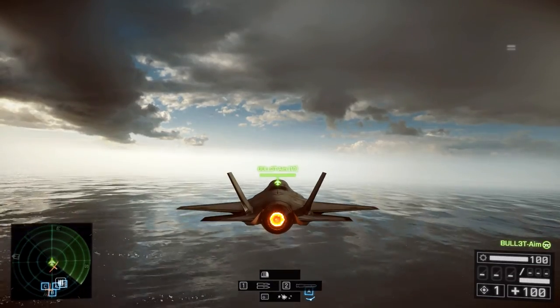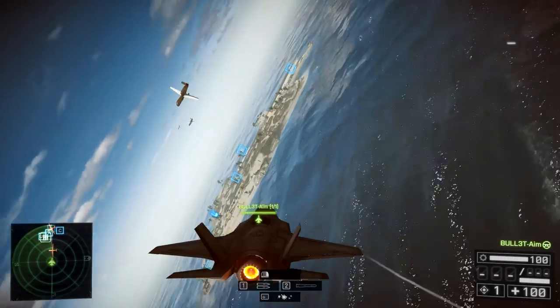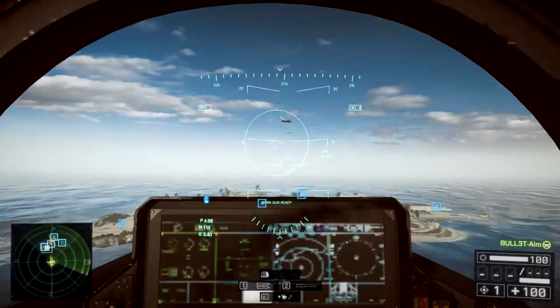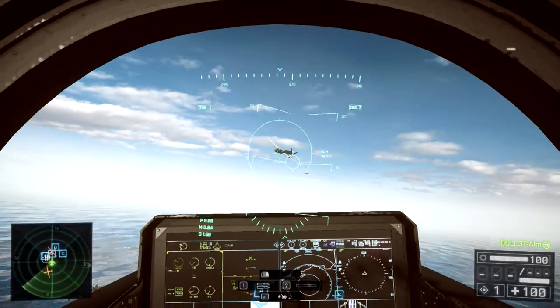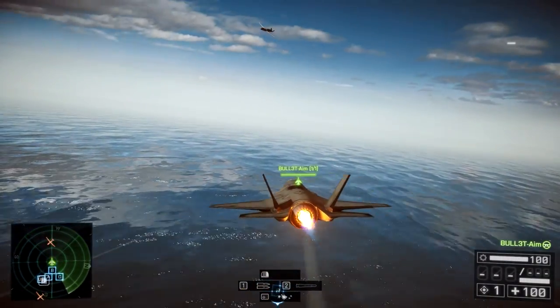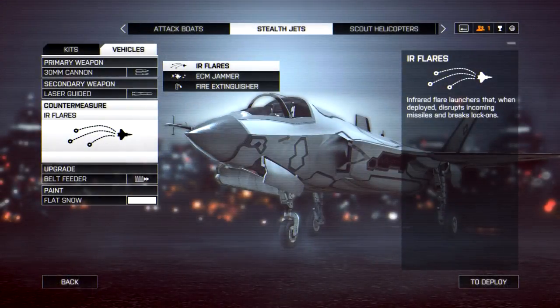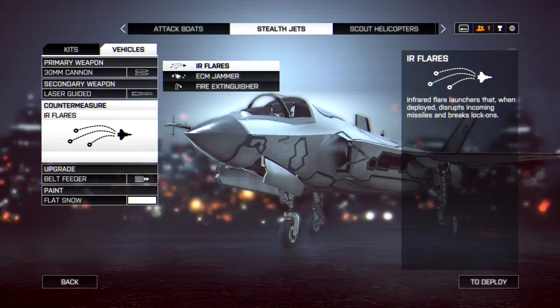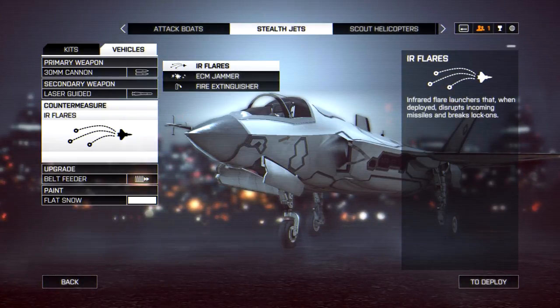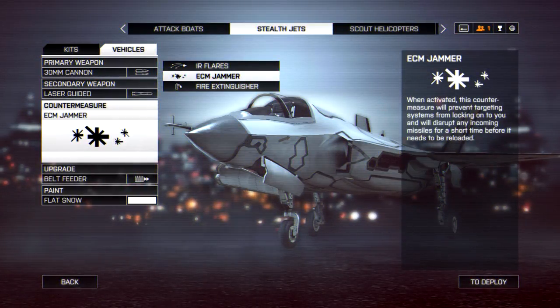Welcome to Bullet Gaming. Today I'm going to talk about ECM — how to use it properly and why it is so hard to use compared to flares, and what advantages it gives you. First of all, flares deviate an incoming missile and the lock-on for about two to three seconds maximum, while ECM doesn't deviate an incoming missile but covers you from lock-on for about six to eight seconds.